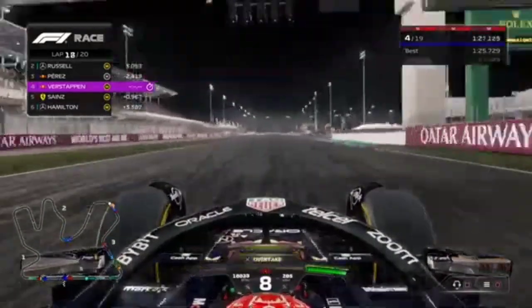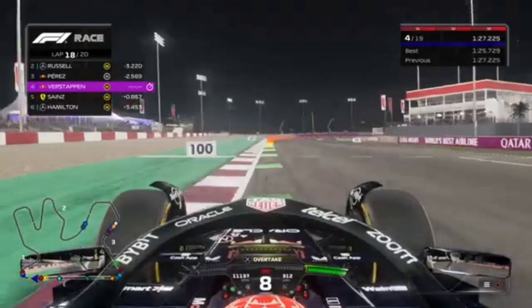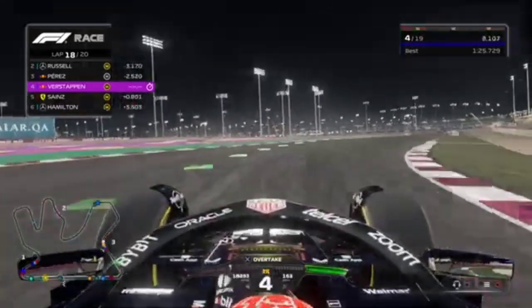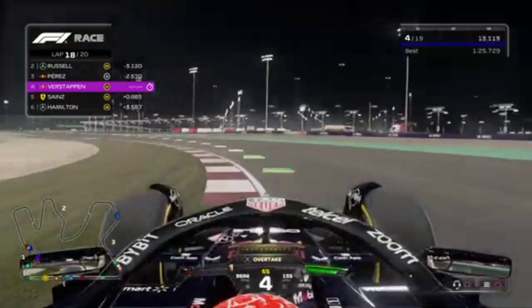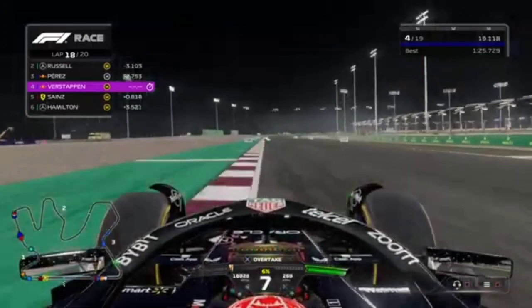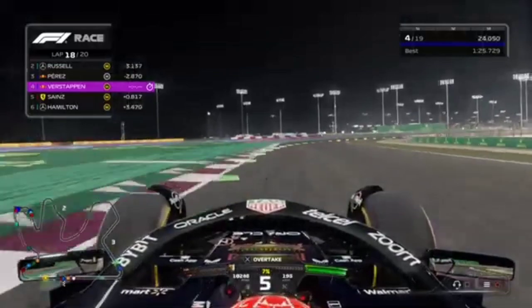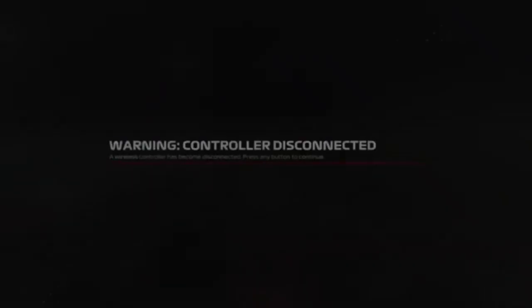Perez is gaining on the car ahead — he's in the DRS window of Russell and Leclerc. He can attack Russell and potentially Leclerc to win the race. We started from pole in this strategy and could win. I thought this crazy strategy would never work but maybe Perez will just drive peacefully to a win.